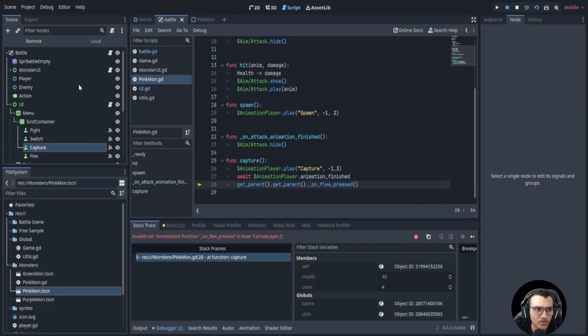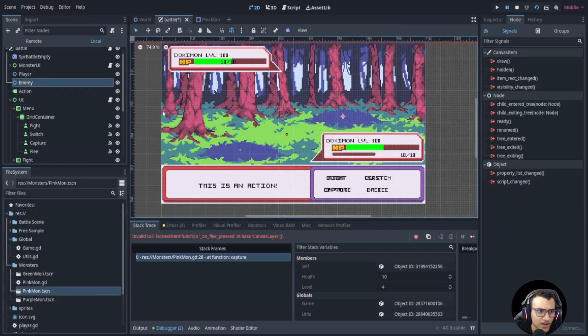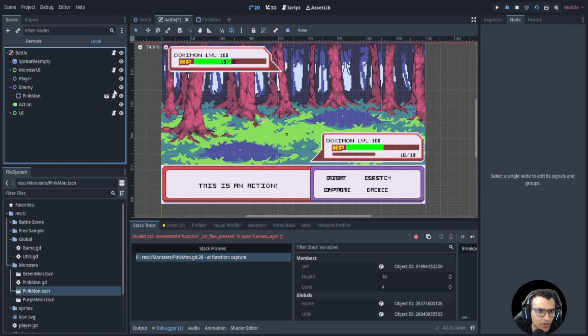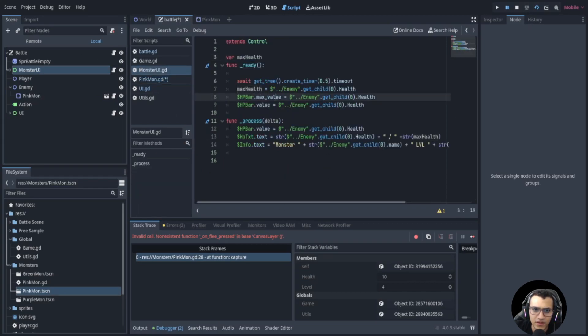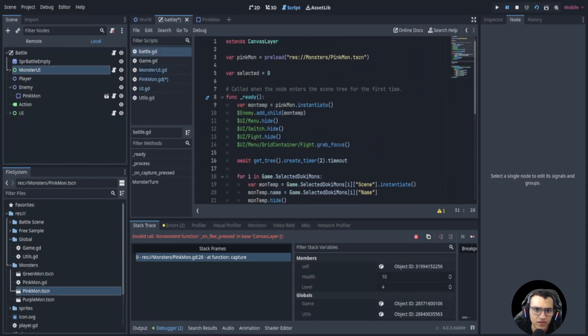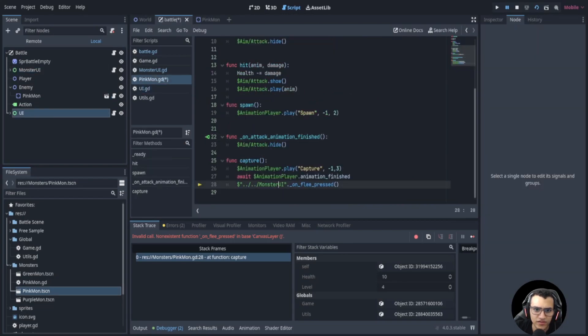The free node is not going to work because we are in the enemy. We need get parent dot get parent to free it. It's actually in the UI, not the enemy. So in the enemy we can just add the pink mon. Let's go to the script and say monster UI is get parent dot get parent. That should work. Let me check if the flee function is in here — yeah, it's in the UI. Let's remove the monster part.